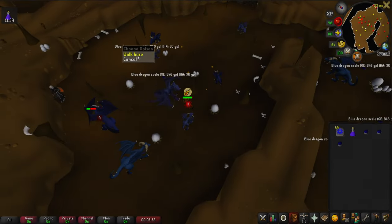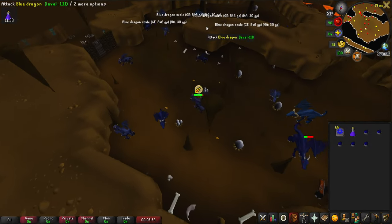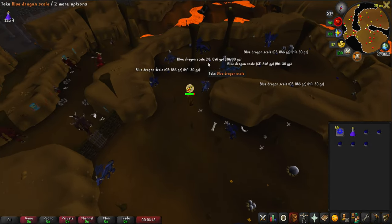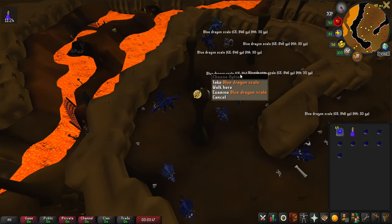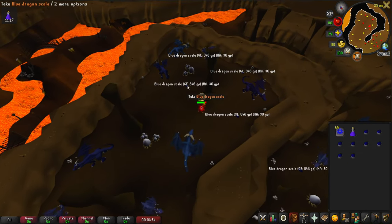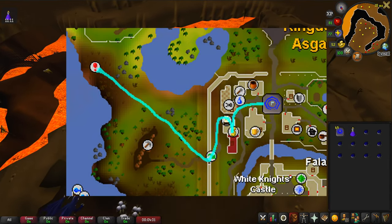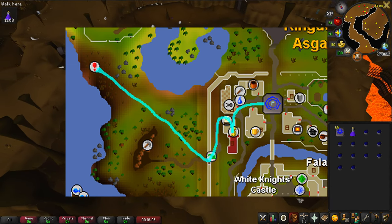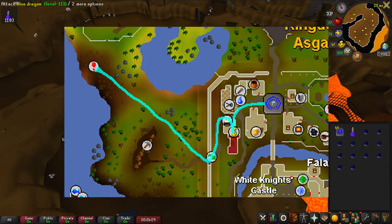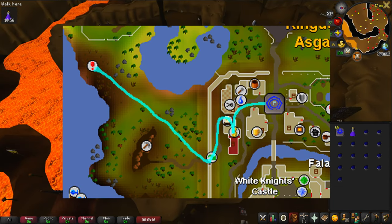Blue dragon scales are spawned by the blue dragons. They can spawn in Taverley dungeon, Corsair Cove dungeon, and in the Isle of Souls dungeon. They can also be obtained as an uncommon drop from the brutal blue dragons located in the Catacombs of Kourend. For the blue scales located in Taverley dungeon, a dusty key or 70 agility is required to reach the area containing the blue dragons.